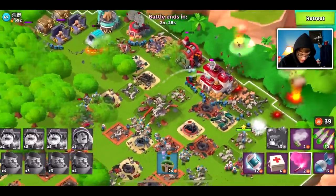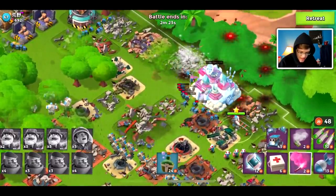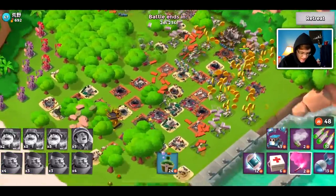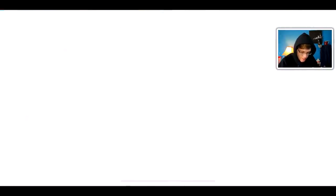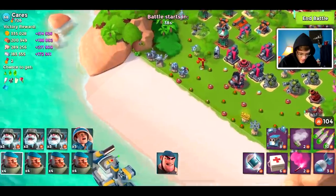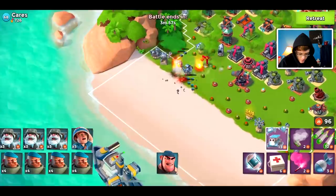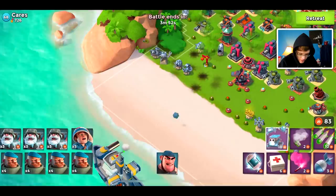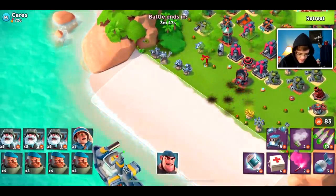Looks like the only thing we have to take out now is the HQ — pretty easy attack. The strategy is a little bit slow, but it's pretty good. I don't know how good this would be against a mega-boosted ice base. I do kind of prefer regular Bombardiers over the Cryobombardiers because of the damage output, but the utility of having slowed defenses is nice.